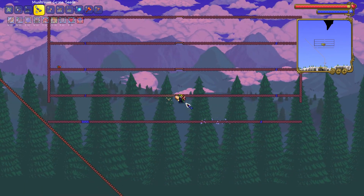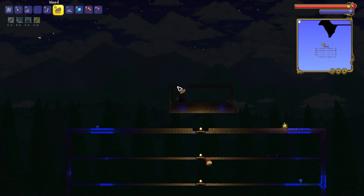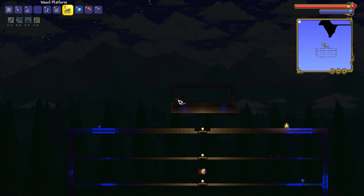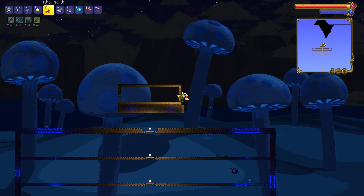You can make this biome with only one seed, but that will take a long time of waiting. Then once the background changes, you will know that you have done something correct. The background changes when around 100 blocks have been converted to mushroom grass.